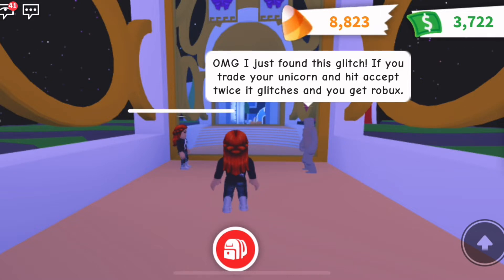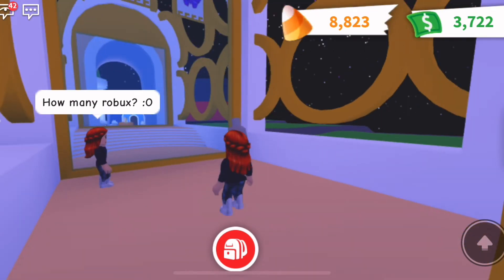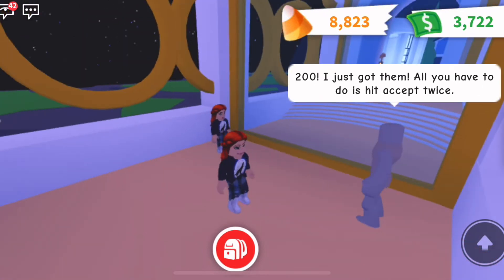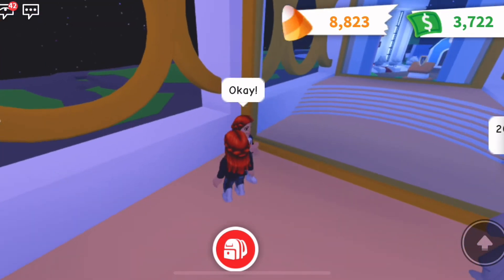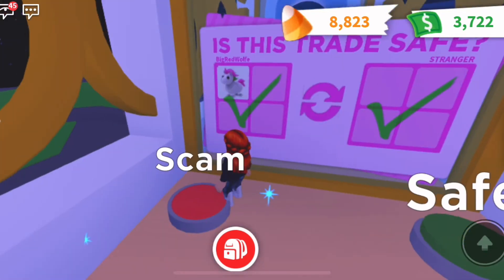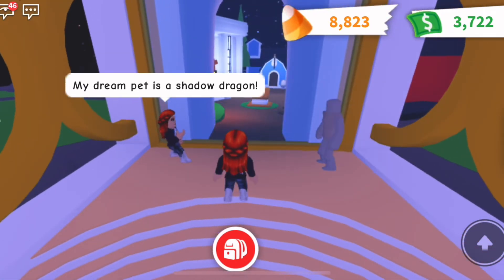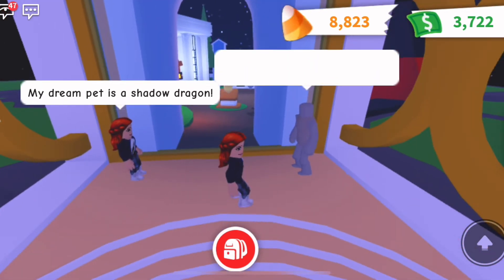Next question: 'OMG I just found this glitch — if you trade your unicorn and hit accept twice, it glitches and you get Robux.' I would never fall for that. They said '200' Robux and I said okay? Listen — Big Red Wolf would never do that. That is a scam. No one's giving away free Robux for a glitch.